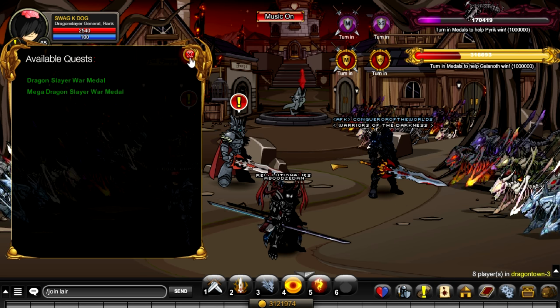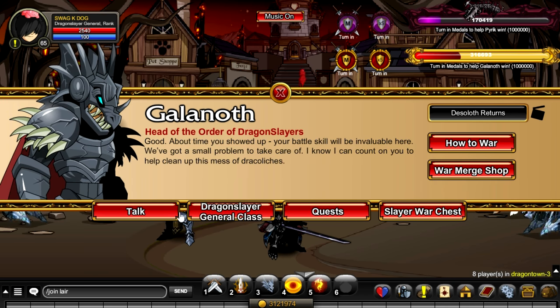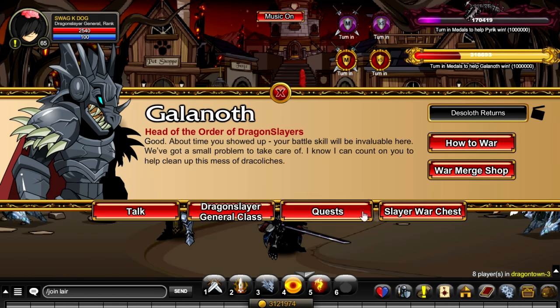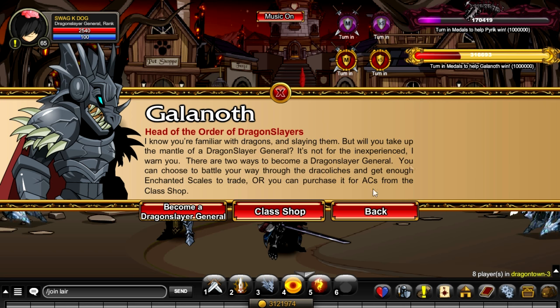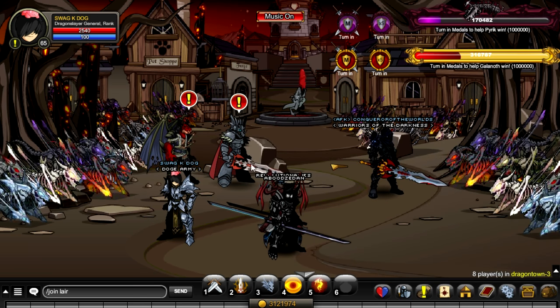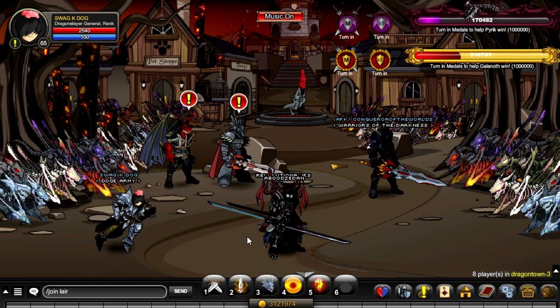All the quests will be there and they'll give you the items for the merge. It's not in the war merge — it's in the class shop right here. It's currently disabled because people getting the merge items couldn't turn them in to get the class, but it will be available sometime after this video is uploaded. It is confirmed as a merge item and they should add it back once they sort it out. You can also buy it for ACs in the shop.